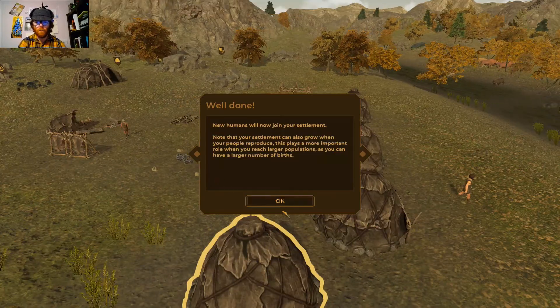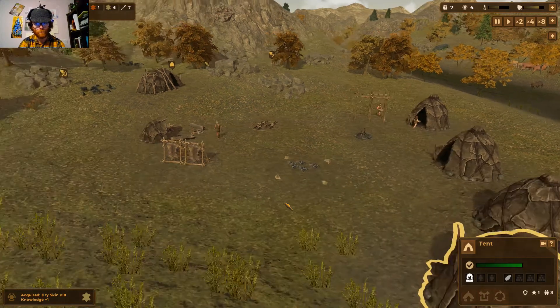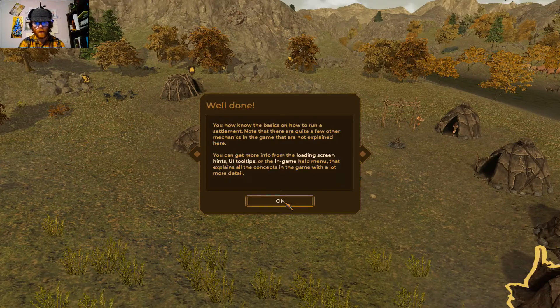The two tents are now built. New humans will join your settlement, and note that it can also grow when your people reproduce — this plays a more important role when you reach a larger population. You now know the basics of how to run a settlement, though there are quite a few other mechanics not explained here; you can get more info through loading screens, UI tooltips, or the in-game help menu.